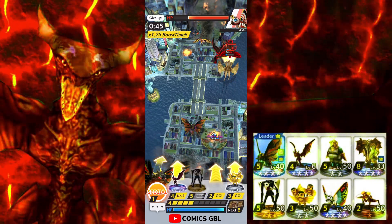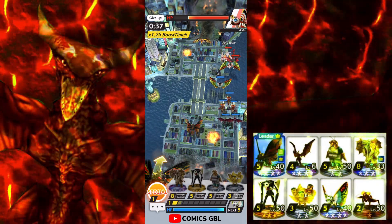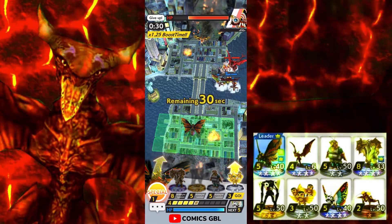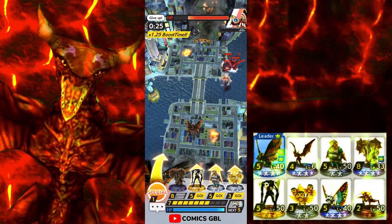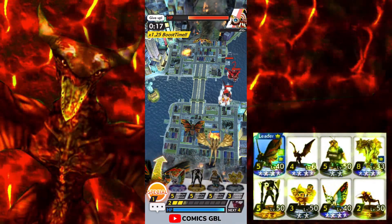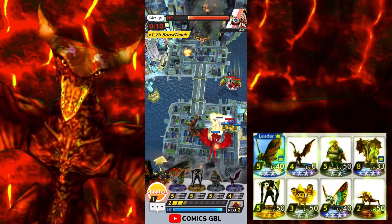We get a little damage on Leo — looking good. I block out with some cams — we miss that, fine. We take out the Jet Jaguar — getting a little bit of damage, fine. I stall out, put Monster Zero down, doing the same thing from earlier. I go for Leo as well — let the final wish connect to our Monster Zero because we're getting ready for our Dorats on the heal.